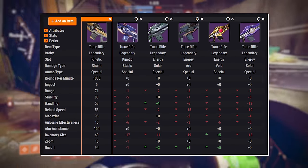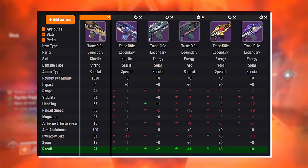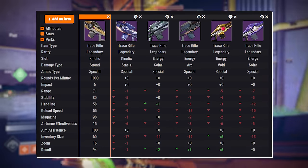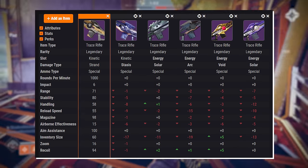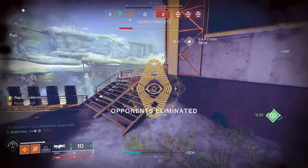It has, by far, the highest base stats out of every Legendary Trace Rifle, besides its recoil direction being at 94, which really isn't that bad. And if you have the Adept form, once masterworked, these stats will all be raised. But keep in mind, those stats aren't everything.